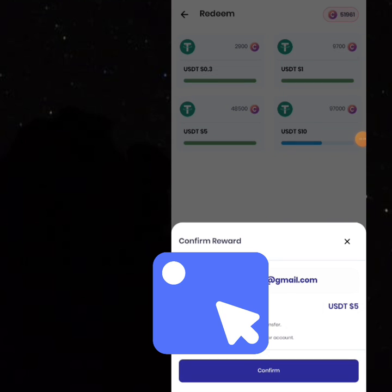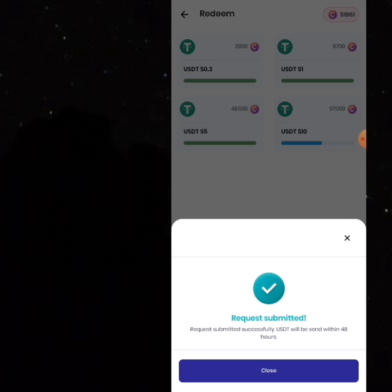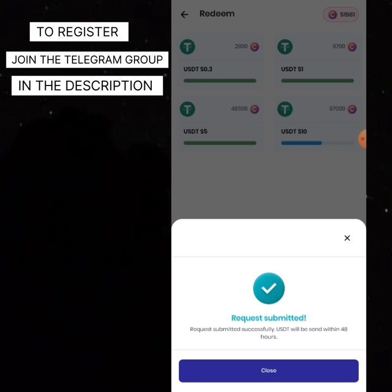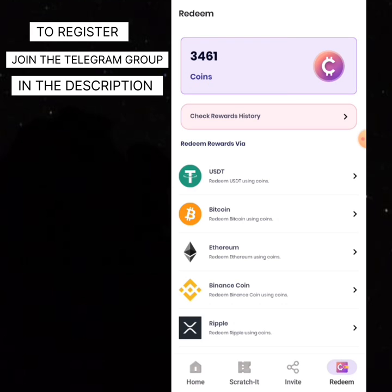After putting your Binance email you just have to click on confirm. It takes around 48 hours, but you can get this money within a few seconds, sometimes a few minutes, sometimes a few hours. You click on confirm and you can see your request has been submitted — you have to check back in 48 hours. It's going to show 'processing' right now, and when you have been paid your Binance is going to show 'paid,' just like the other one.